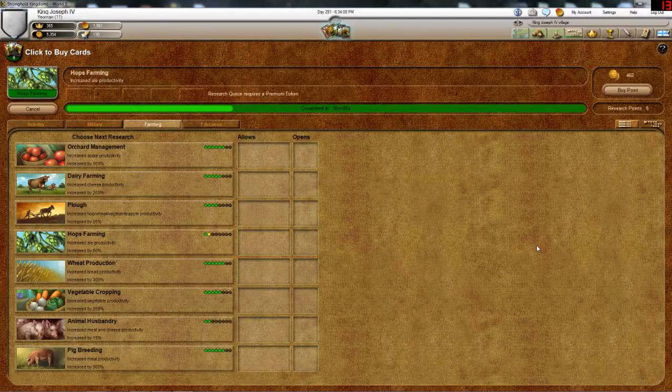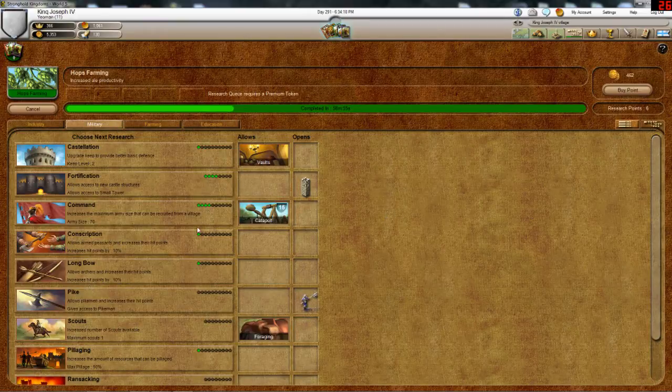Hello everyone, Sergio here. This is day seven from my tutorial on how to get a higher rank faster. Today in day seven I spent three research points in command because I needed to increase my army size to attack that guy tomorrow.